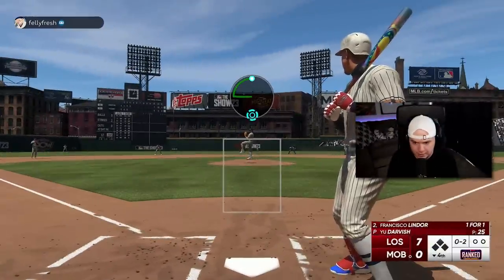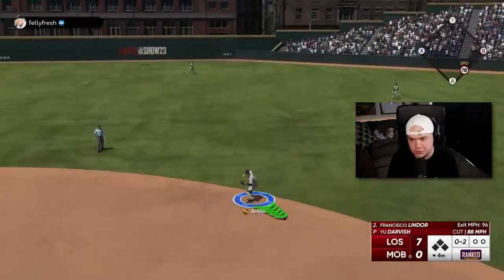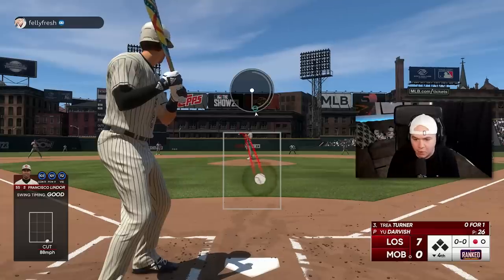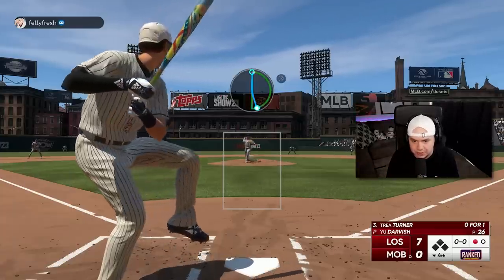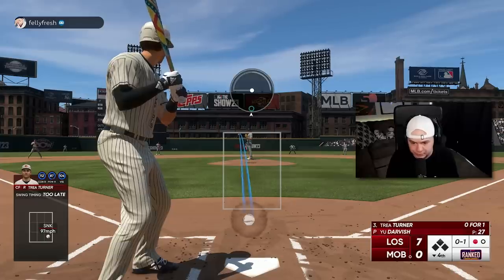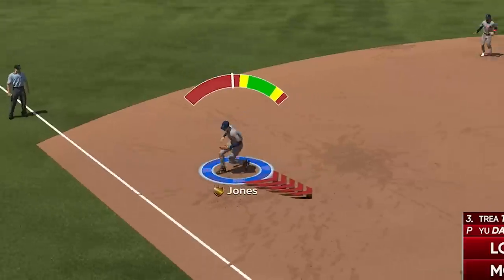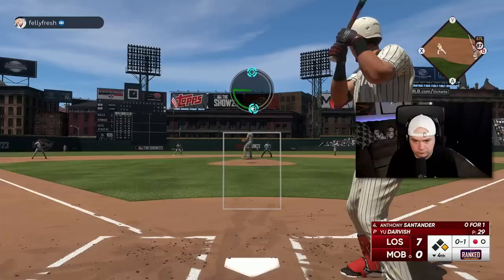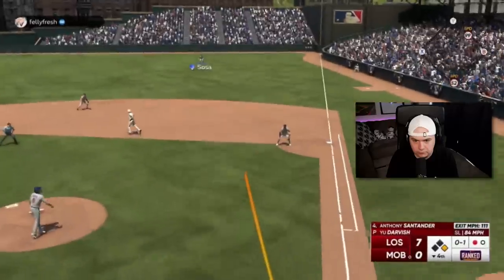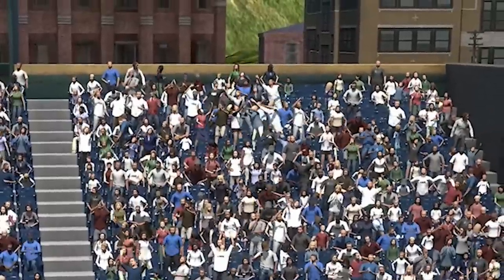Go Super Dot here — cutter low and inside on Lindor. Not really a Super Dot, but I'll take my out. Dude, I might hold on to you, Darvish, even after this game. I was just going to use him and then sell him, but I actually really like his pitch selection and he feels fairly easy to locate with. Should have kept my mouth shut.